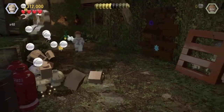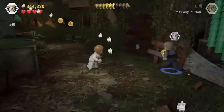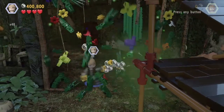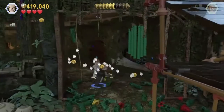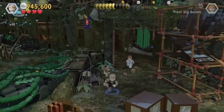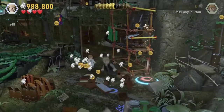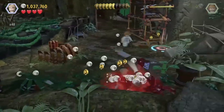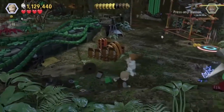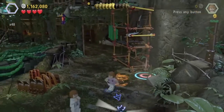Breaking some stuff as we go. He's shaking the whole building here, gotta be careful. Get the money. Okay slice the vines with our knife. Break some boxes, fix that. And I think that might be our... okay so we got a jumping puzzle and a hunting tracking puzzle.